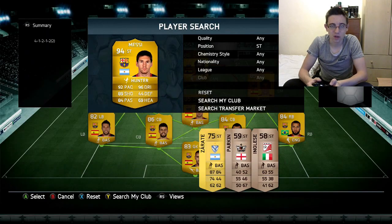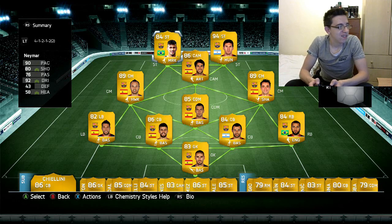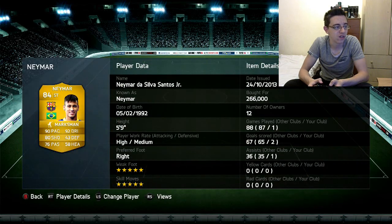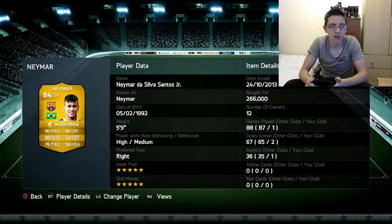The two forwards are Neymar and Messi — no Barca team is complete without Messi. I think Ronaldo is going to win the Ballon d'Or this year, which I'm glad of. Anyway, Neymar has 90 pace, 80 shooting, 92 dribbling. I've loved him on FIFA 12 and 13 but haven't used him this FIFA because he's always been a bit too expensive. He's got five-star skill and this FIFA also five-star weak foot — I think only three or four players have that. The only downside is he's only five foot nine so he might get muscled out, but he cost me 266,000.